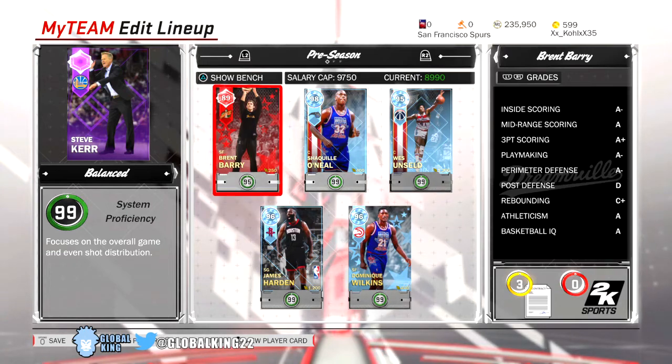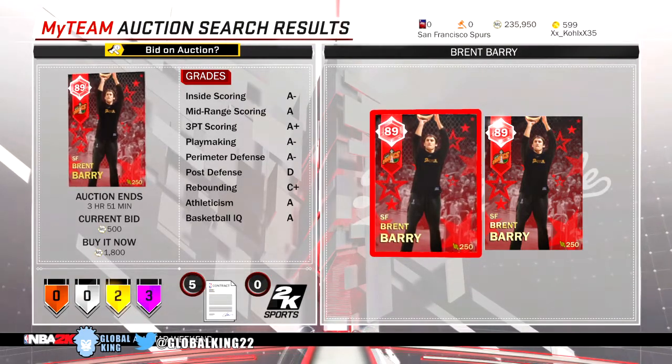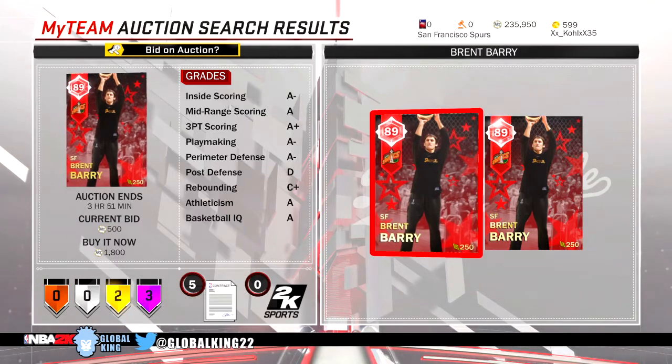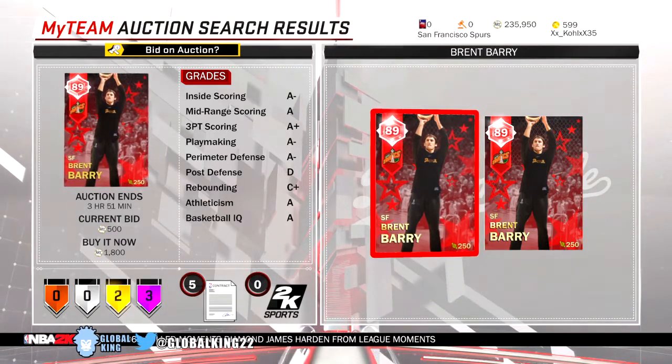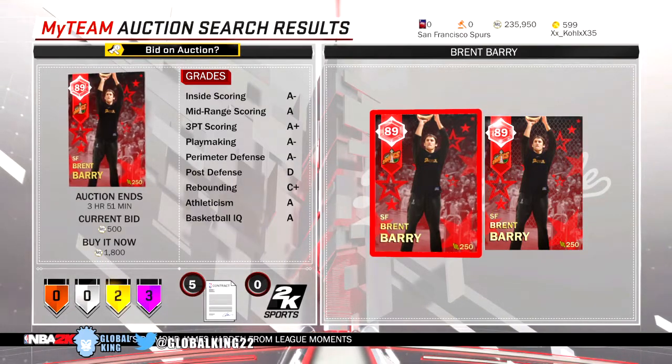As you guys can tell by the title, this is the best budget Ruby card that you can pick up in this game in my opinion. If we quickly take a look at the auction house, the cheapest Brent Barry you can buy right now is about 1,800 MT, which is super cheap for how good this Ruby card is. So if you have around 1,800 to 2,000 MT laying around, you should definitely pick up this card.